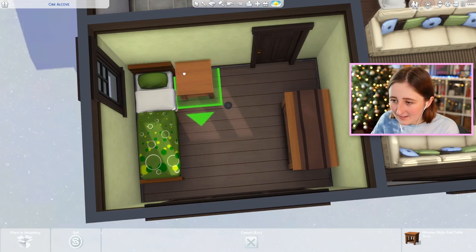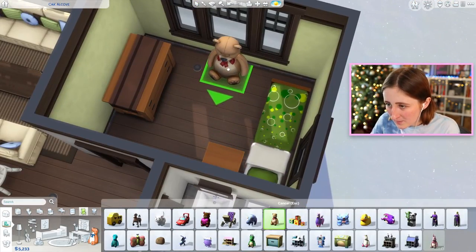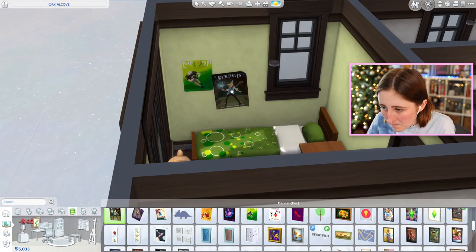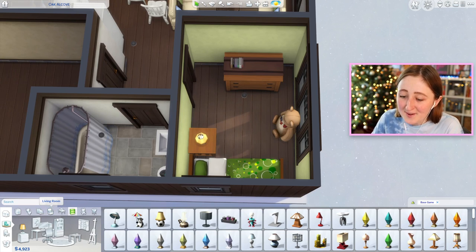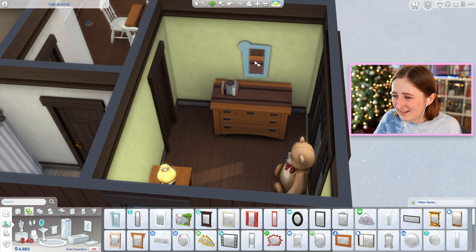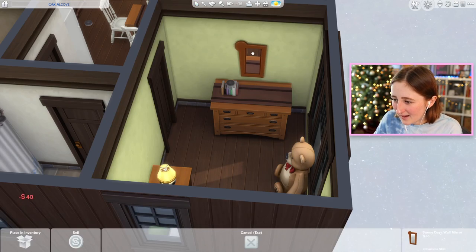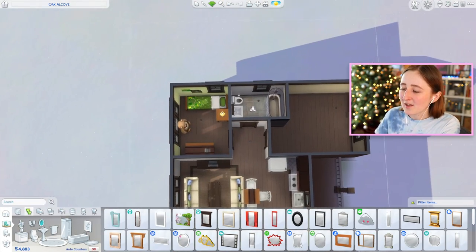Maybe if we put the bed like this — I guess not having a desk is a good way to save money. We can do really cheap toys like a Blarfy, a book, maybe just a couple posters. That's cool. Well, it's a bit sad actually, but it works. I want to get a mirror above this, but all the mirrors are not the right color and not the right size. I guess we could do that one — honestly the orange kind of works. Maybe nothing else in that room for now.